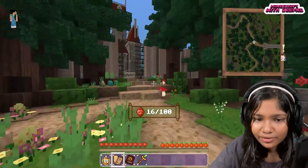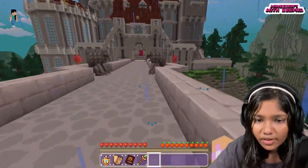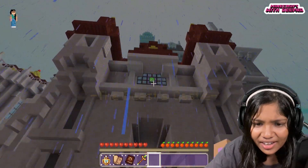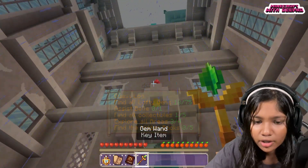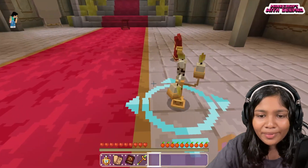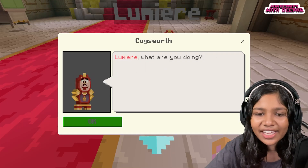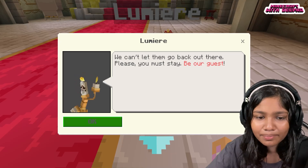More gems, thank you! It's raining — will these things attack me? They're entities — there's the big castle! Bell is inside. It's raining, Lumiere appears: 'Do my eyes deceive me, or do we have a guest? You must be soaked to the bone — please come in!' Cloudsworth says we can't let them go back out there. 'Please, you must stay — be our guest!'